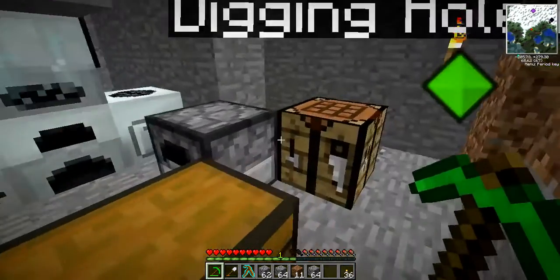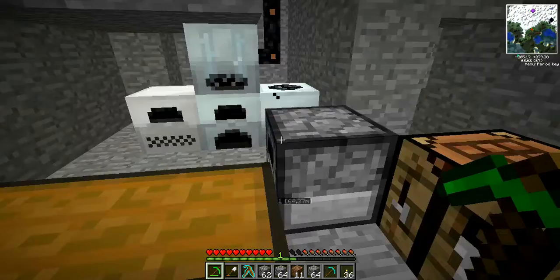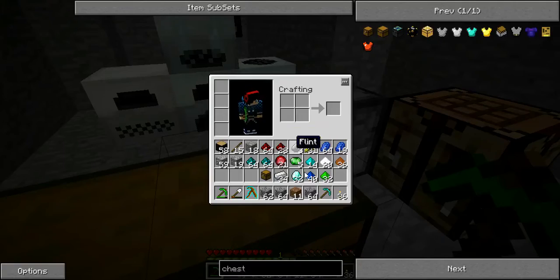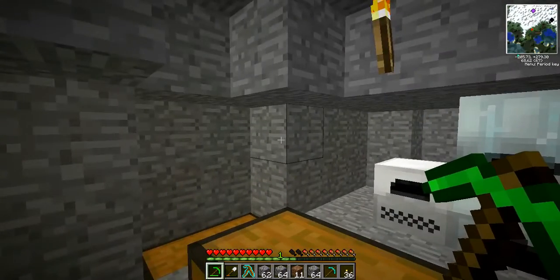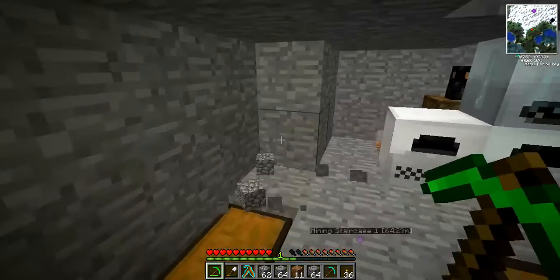Like I said, I want to get to the nether in this episode. So we're gonna need a diamond pick to mine the obsidian. Don't worry, I won't sit there and mine it the whole time - I'll cut out. Diamond pickaxe. What else can we make with our diamonds today? Not much until we get some glowstone from the nether. That's basically what we're going to be doing.